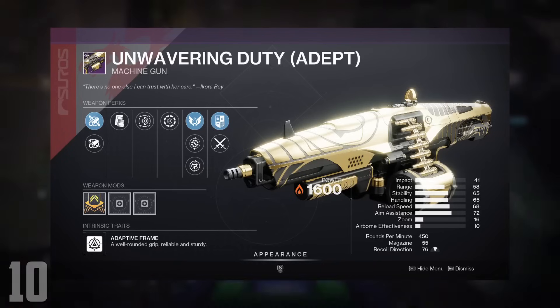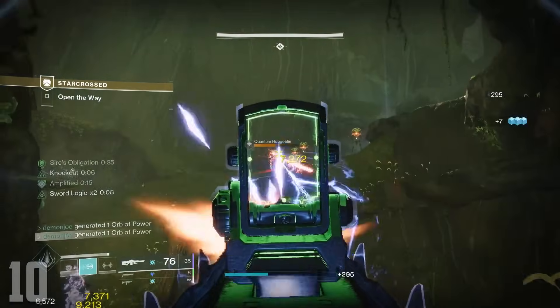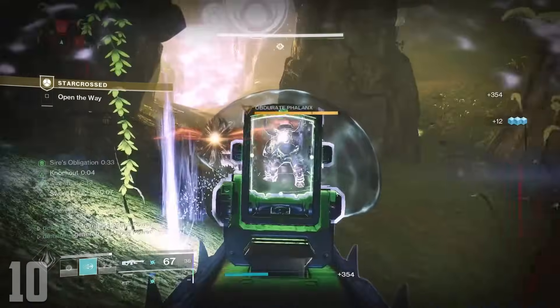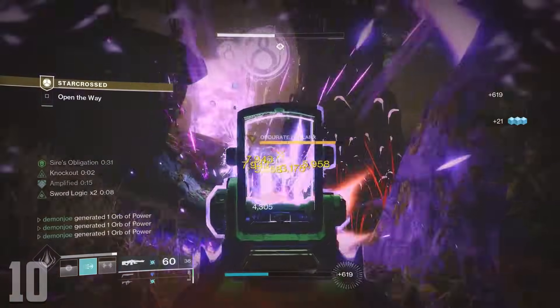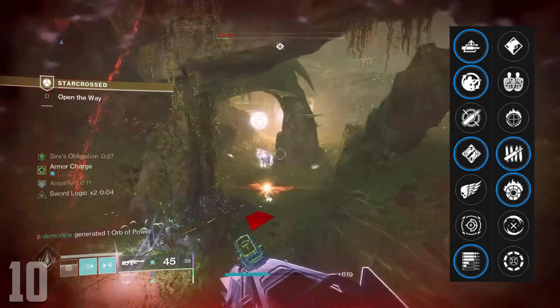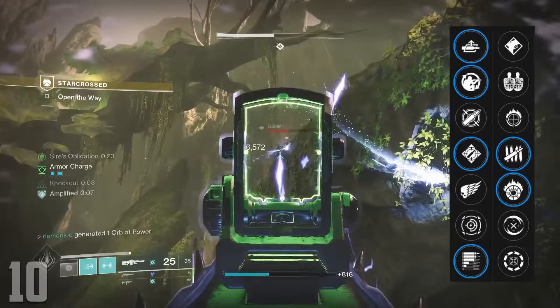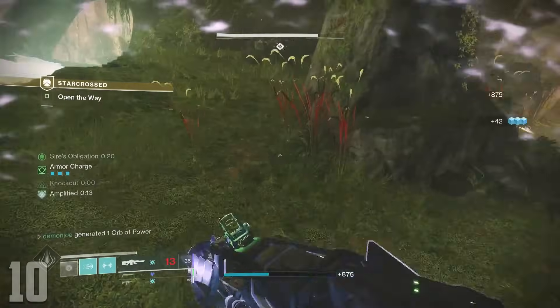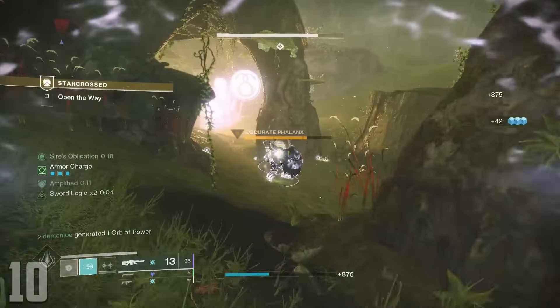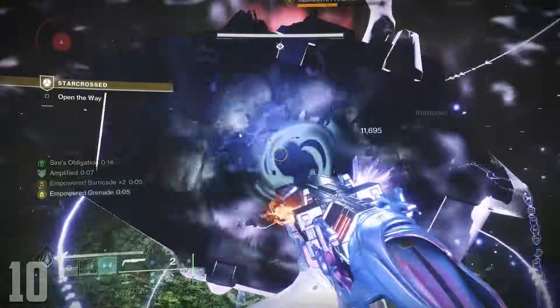I also want to mention Unwavering Duty — unlike Song of Ir Yut which is Arc, this is a Solar machine gun of the same archetype with phenomenal perks, with the downside being that it comes from Trials. It rolls Autoloading, Field Prep, Ambitious Assassin, and Subsistence in the first column, with Killing Tally and Incandescent in the second. Subsistence and Killing Tally is going to be insanely strong here — in my opinion it's the best obtainable Solar machine gun.